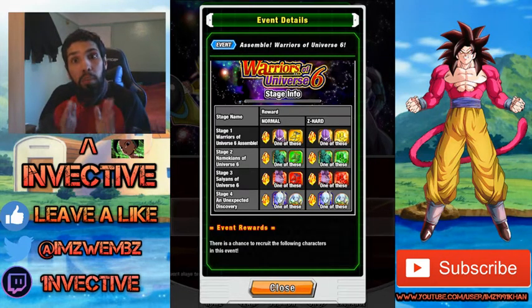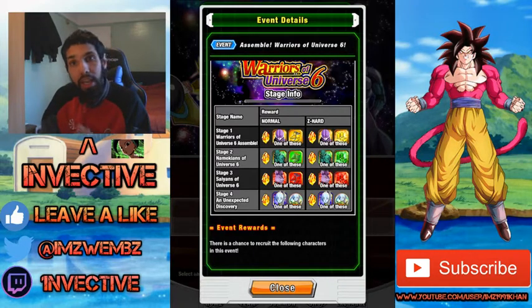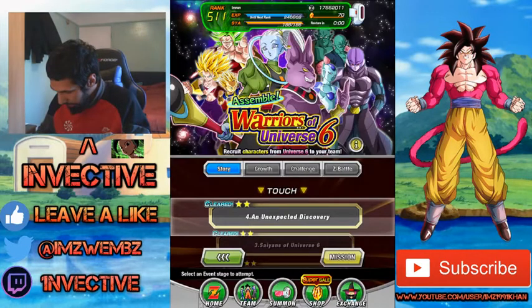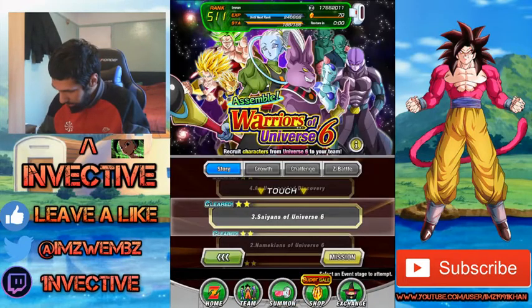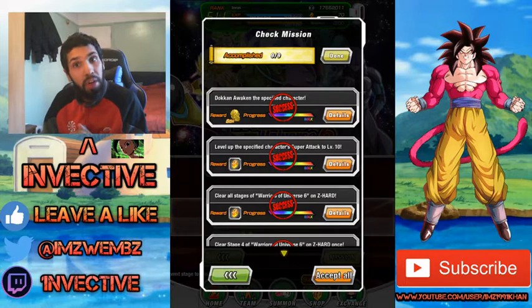The difference between Normal and Z-Hard is that on Z-Hard you have a higher chance of getting a reward or drop, so we always want to do events on Z-Hard. I'm going to go ahead and do stage 2 on Z-Hard. There are also missions — I've already completed them, but they're very easy missions.